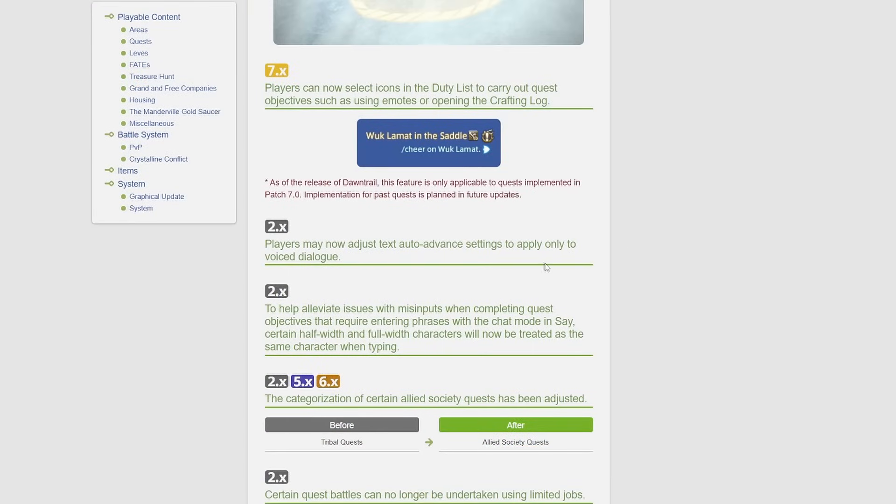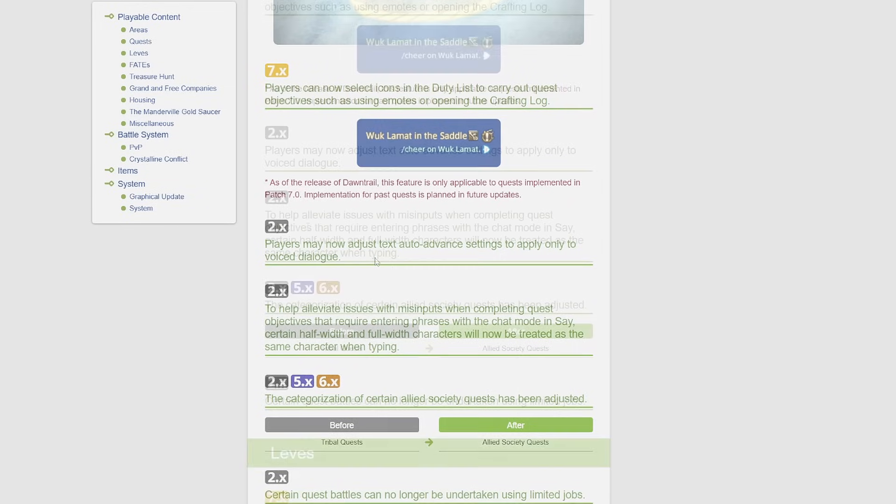Players may now adjust text auto-advance settings to apply only to voiced dialogue. Usually for text auto-advance you press the spacebar and it'll turn on the setting. Now it looks like you'll be able to have it set so that voice dialogue will move on its own, but it won't auto-advance the text — so you'll have time to actually read it. For some of us we end up missing out on that if we turn on auto-advance for voice and then it switches to text dialogue after, so that's a nice change.